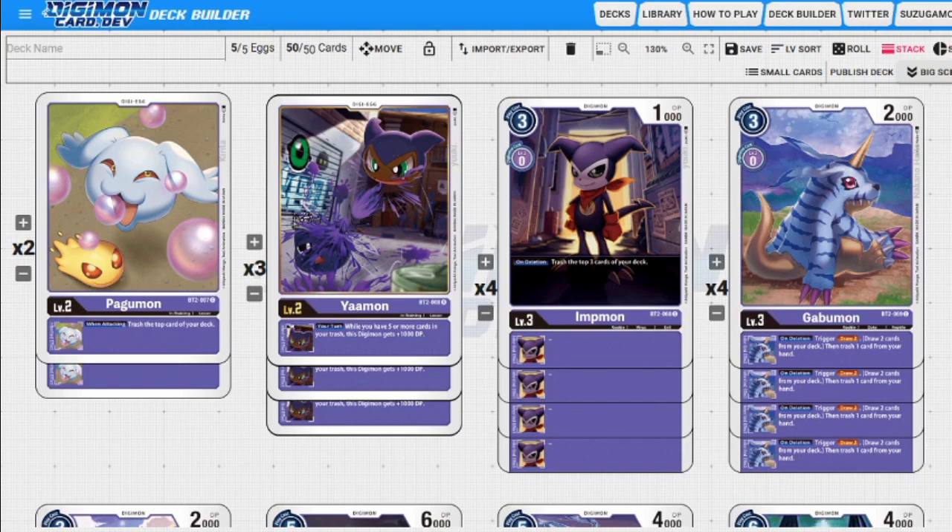Next up we have three-of Yaamon. Yaamon says during our turn, if there are four or more cards in our trash, we get plus 1,000 power. This is the only power gain we have in the deck. I like Yaamon because there's a lot of stuff we can't get over, and I play against black blockers often. It feels good to have that extra thousand when they don't have a way to get power on our turn. That's our Digitama — if you wanted, you could play four-of Pagumon one-of Yaamon if you find yourself having inconsistencies getting stuff into the graveyard.